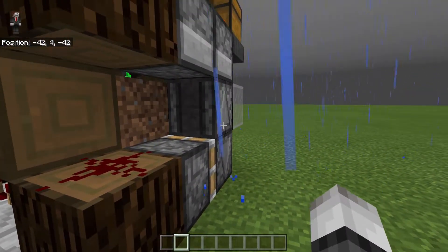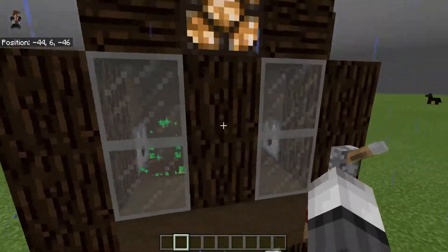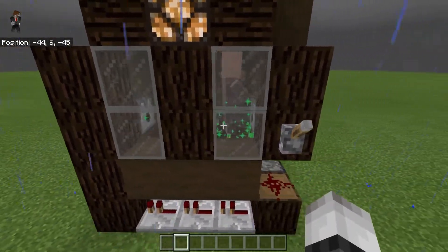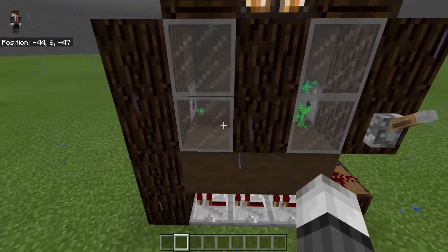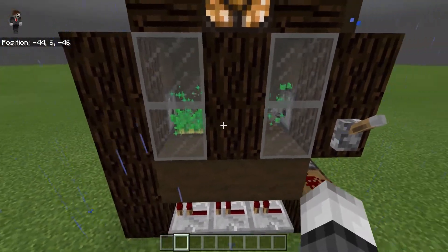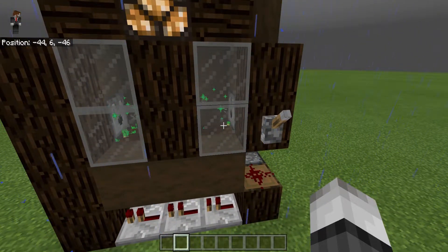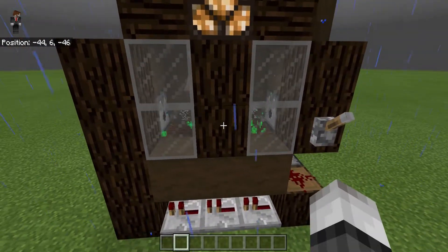So let's talk about how this thing works. Our lever extends the observer blocks so the clocks stop working on both sides. The mechanic involved with the villager running back and forth is because he can't plant crops on a block he's standing on — he actually has to be on the next block to plant, unlike Java where he can plant where he's standing.